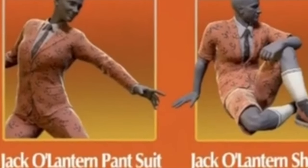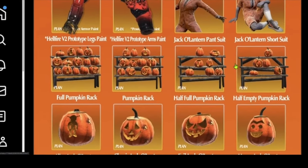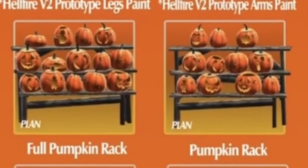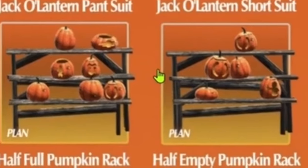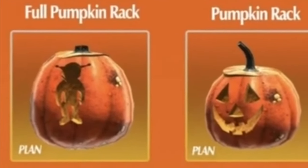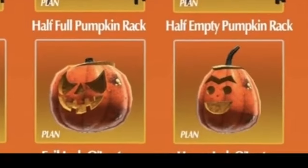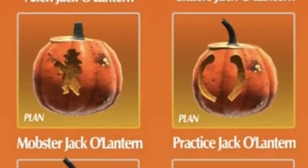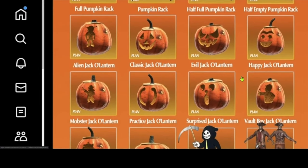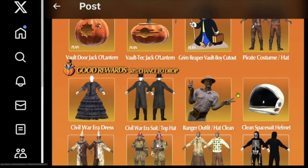The jack-o-lantern suits aren't new, but they are still very cool to try to grab. Now let's move on to some of the pumpkins. We got some racks — let's take a closer look at these rack groupings. You got the full pumpkin rack, the pumpkin rack, then we have the half full and then half empty, and then individual pumpkins. I think that is Jingles if I remember right, then a regular pumpkin, and then two variants. We also have the mobster and the practice, surprised, and the vault boy pumpkins. And we got the vault door, Vault-Tec green, reaper cutout, and the pirate castle.